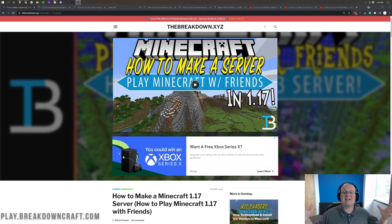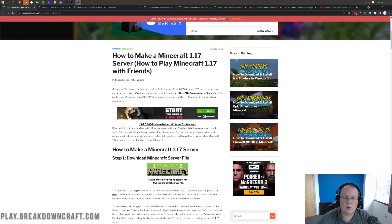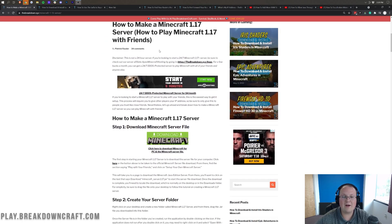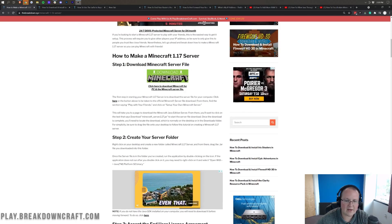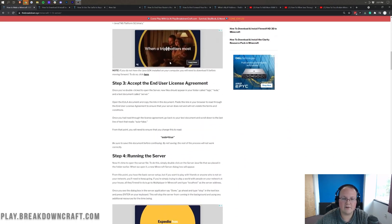Nevertheless, let's go ahead and assume you don't want to get a server with Apex and you want to host your own server locally. You've got the hardware for it, you've got the internet for it, you are good to go. The first thing you want to do is go to the second link down below, which will take you to the text tutorial on how to make a Minecraft server — going through everything from downloading it to setting it up. All of it is covered there.